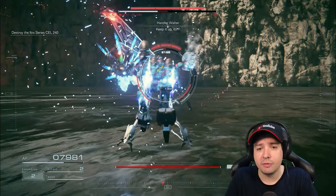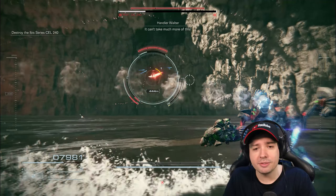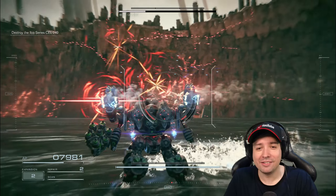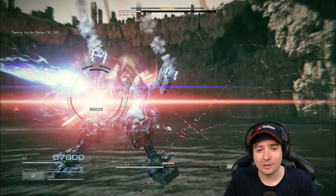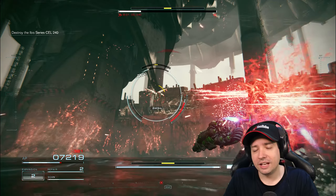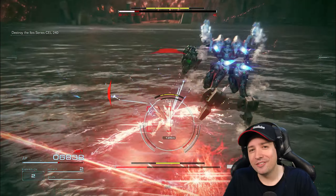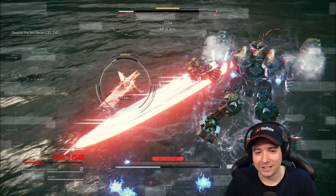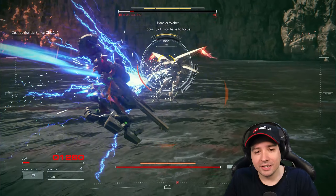I'm beginning to understand the moveset a little bit, beginning to understand what to dodge and what not to get hit by. At this point I was like, wow, that's easy — I got this one in the bag. Look, she's almost dead. What could she do now to whoop me? It's over. I still have two repair kits, I'm almost full. What could go wrong now, right? But I guess you should never go about doing things that way.